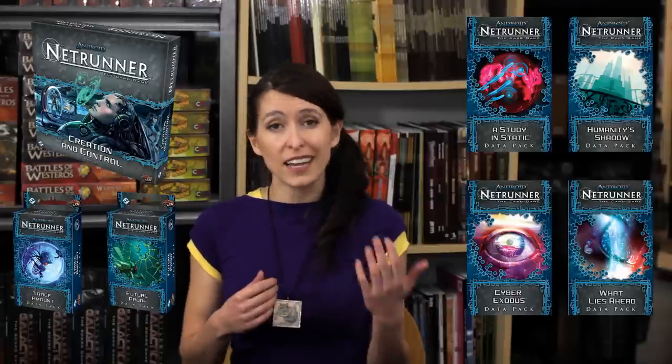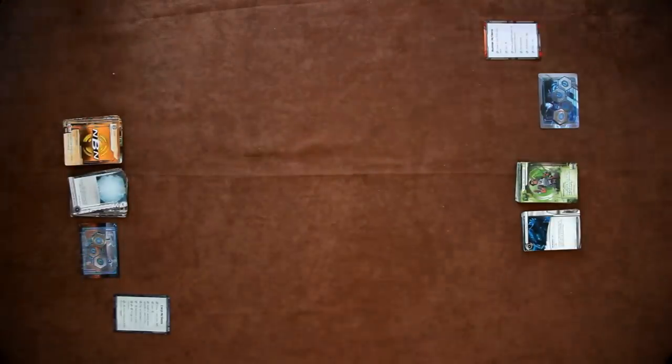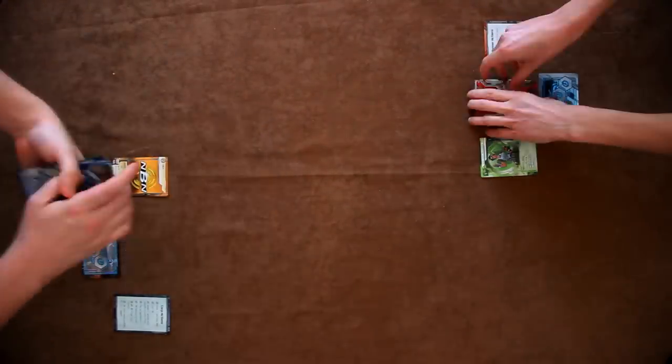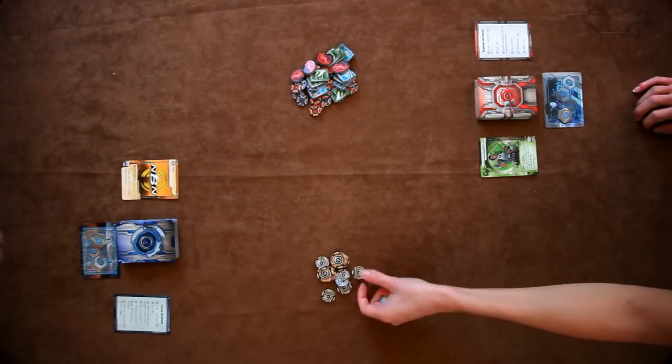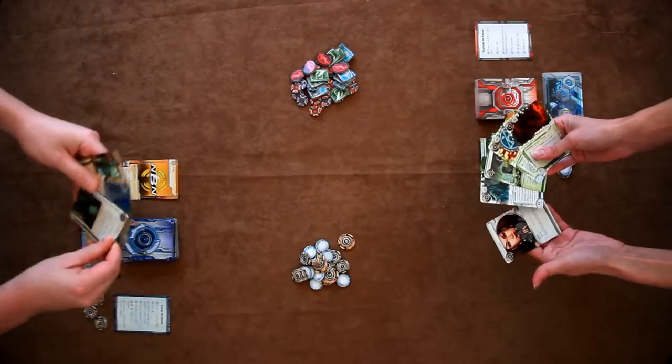Each expansion is really tailored to a specific faction or playstyle, so you can select which ones you want to use and build up your deck the way you'd like. At the start of Netrunner, each player chooses their side — corporation or runner — and builds a deck of about 45 cards around their favorite faction. Credits and tokens are laid out, and each player starts with an identity card, a draw pile, and five credits. They draw a starting hand of five cards, and the game begins.